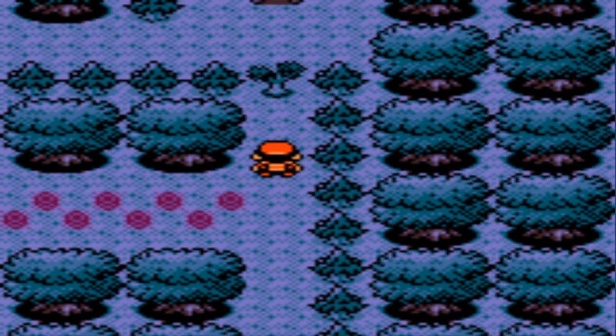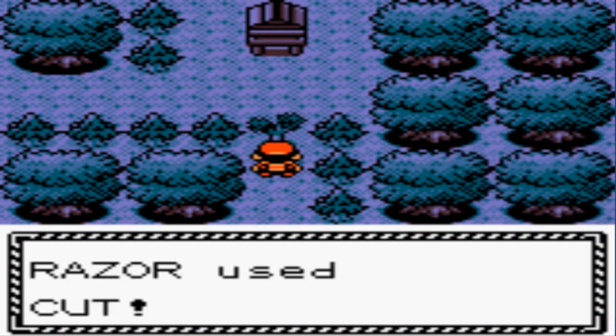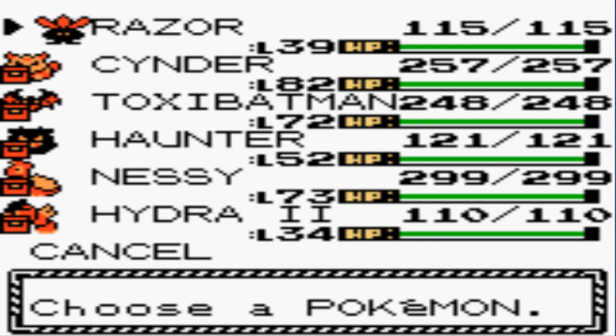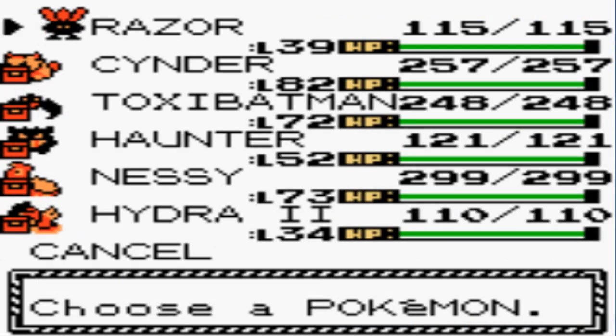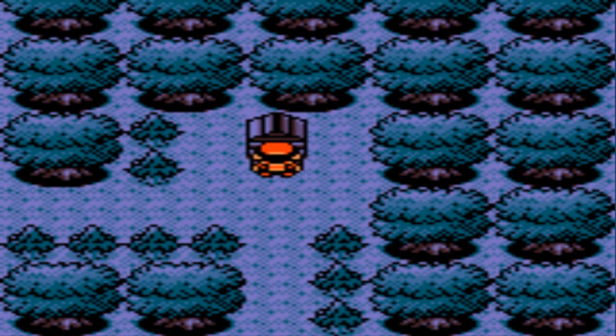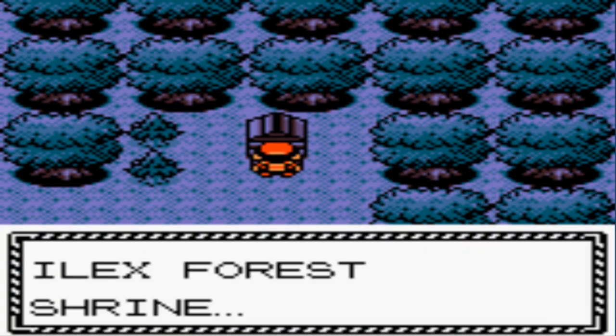We use Cut — our Pokemon Razor, the Victreebel we had — that's the Pokemon we need for this. Go straight to the shrine, press A, and if you notice the wind is blowing through the trees, the leaves are going crazy. It says 'Ilex Forest Shrine — it's in honor of the forest protector.'